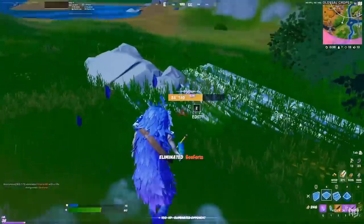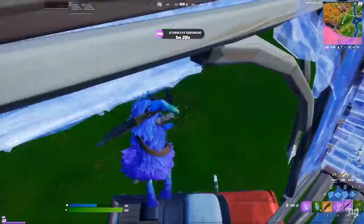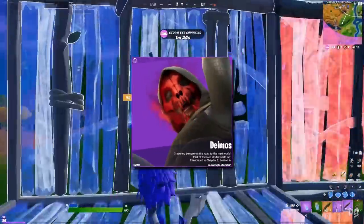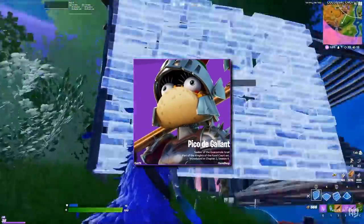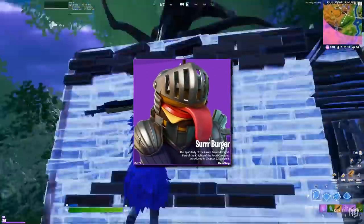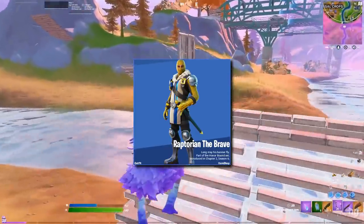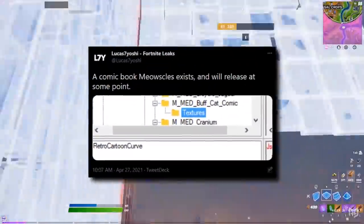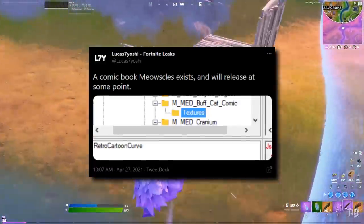On the subject of skins, it's time to take a dip into the files to find out what new skins and cosmetics we've got coming this patch cycle. First up, the skins: we've got Deimos, the crew pack skin for May, Pico the Gallant, Zarya the Cruel, Sir Burger, Gia, Scrapknight Jewels, Raptorian the Brave, and of course Neymar Jr. We also now know that Epic are working on a comic or cartoon Meowsil's skin, though it likely isn't anywhere close to release yet.